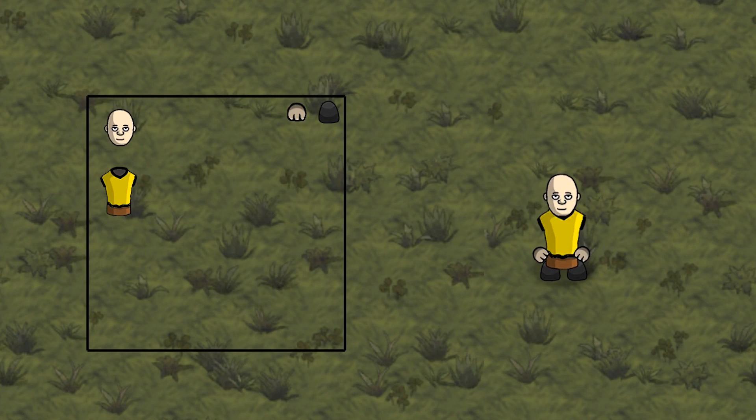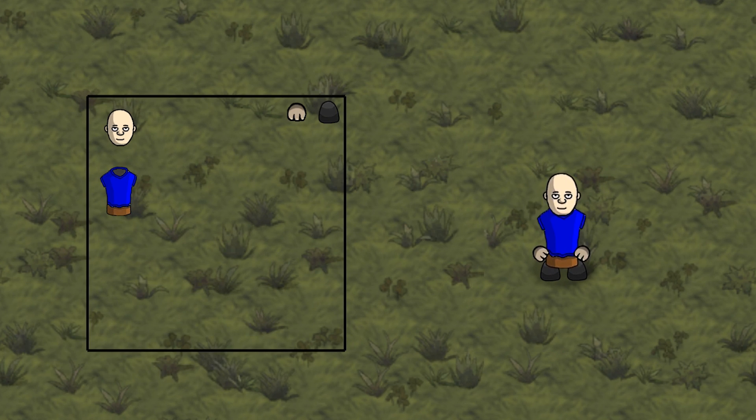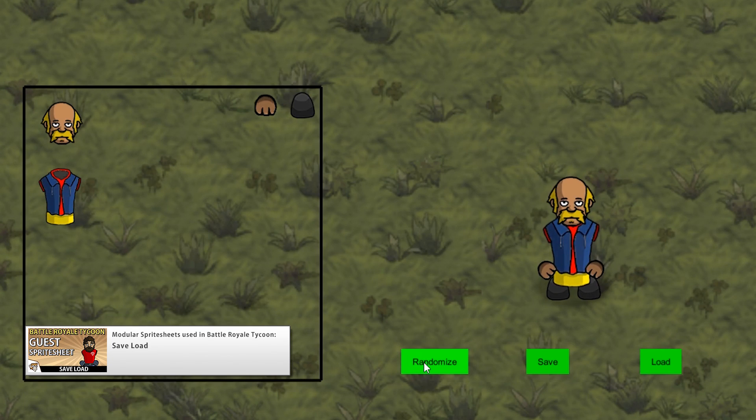We also had the completion of the modular sprite sheets series as used for guests in Battle Royale Tycoon. First we added body primary and secondary colors, teaching you how to make a texture that acts as a mask for several separate areas. Using the same mask we can define where to tint a primary color and where to tint a secondary color. In the final video of the series we covered saving and loading of the exact same sprite — we can generate a completely random sprite using all the parameters covered, put that information in a save object, and always load the exact same sprite every time.